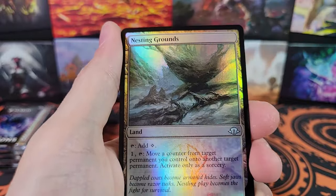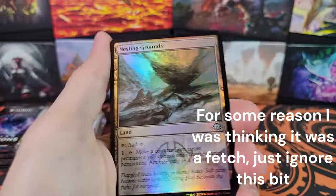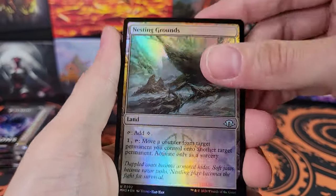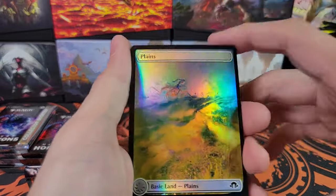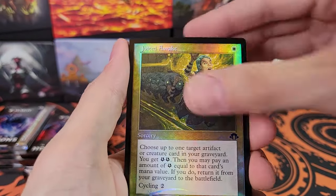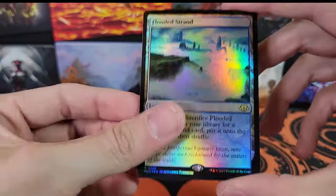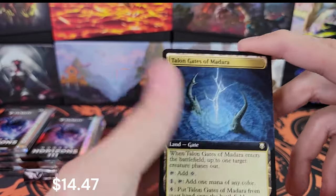Thurza's Cave. Nesting Grounds. Whoa — that was a pre-land Nesting Grounds. I did not even know that that was a thing. I have not been looking at really anything before the land before. That was interesting. Jolted Awake. Flooded Strand. Flooded Strand. That is super weird.